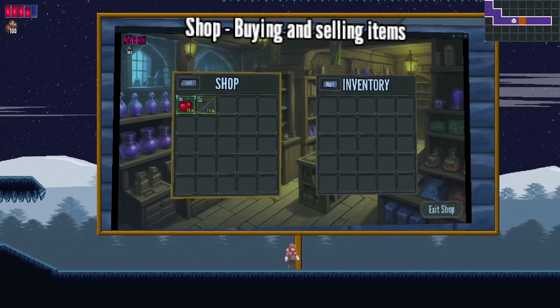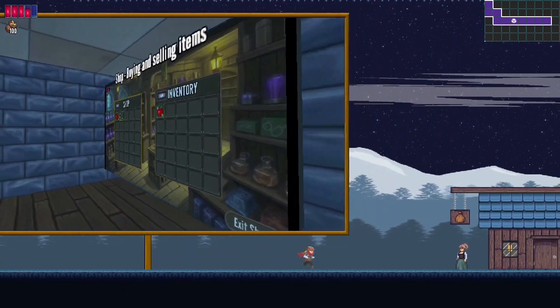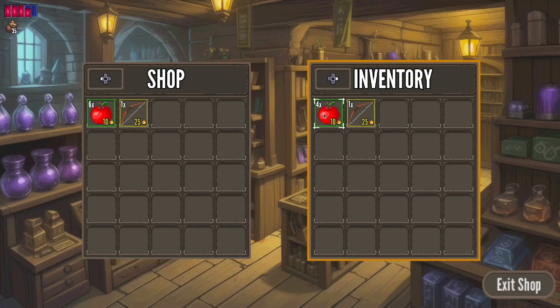Let's start — next you will learn how to implement the shop, so you can buy and sell items. Now let's buy a few apples and a bow. We can also sell these items back to the shop.